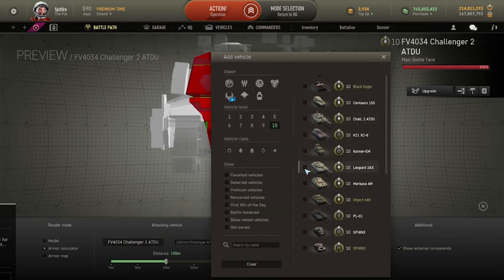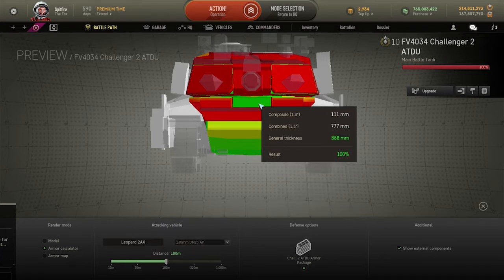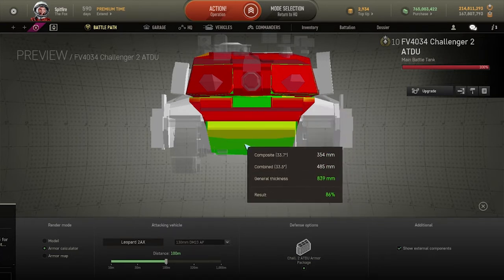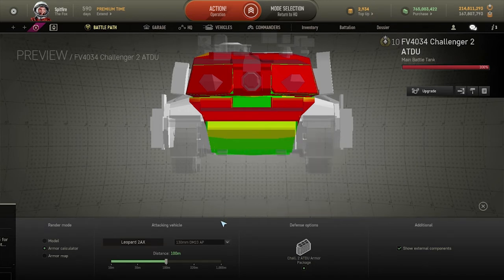The Leopard 2AX is usually the vehicle that will give you quite a few problems. Its 900 HEAT pen means it'll be able to penetrate you pretty well, with the Altay and the Altay also being able to penetrate your lower plate on a consistent basis.